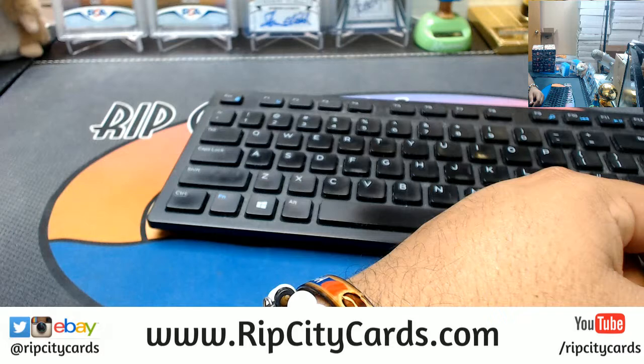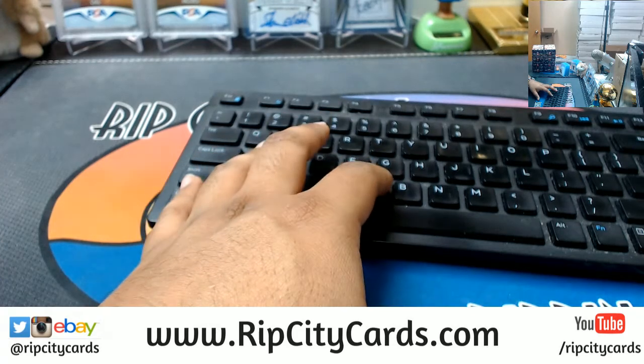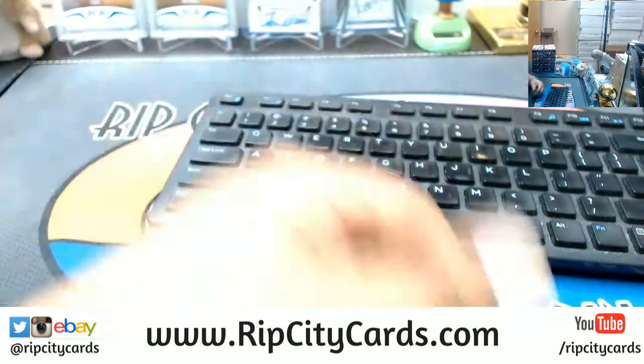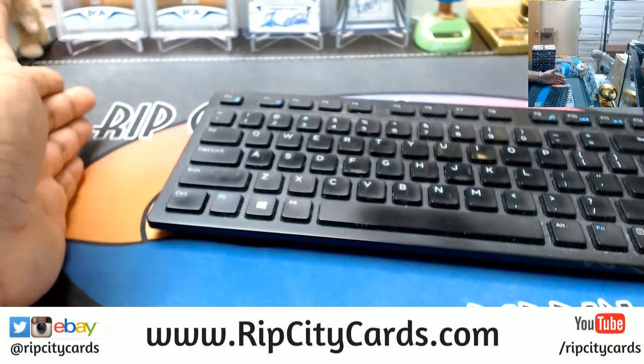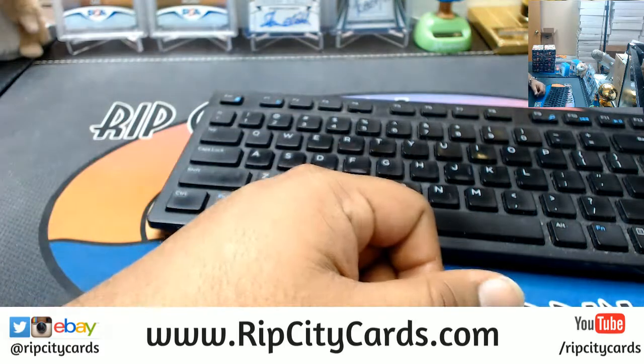So the way it works is this: I'm gonna randomly assign packs to the peeps in the break. Then I'm gonna open each pack and keep each pack separate. Whoever has the lowest numbered card in their respective pack wins a box. Everybody gets to keep their pack — lowest numbered card in the pack wins a box.